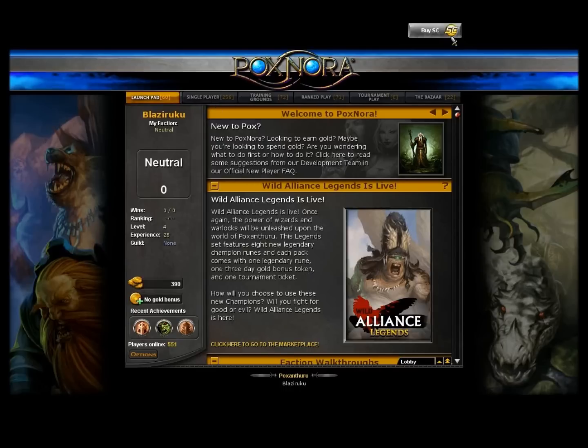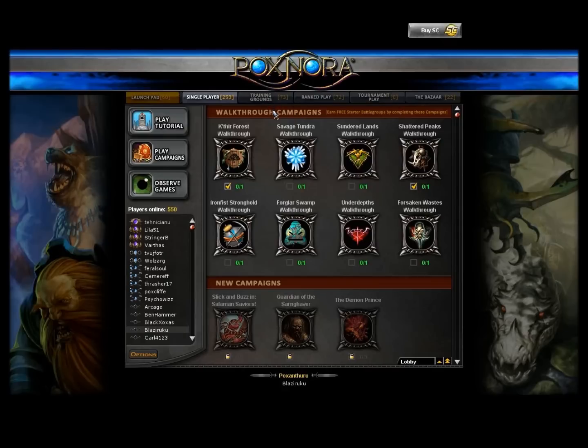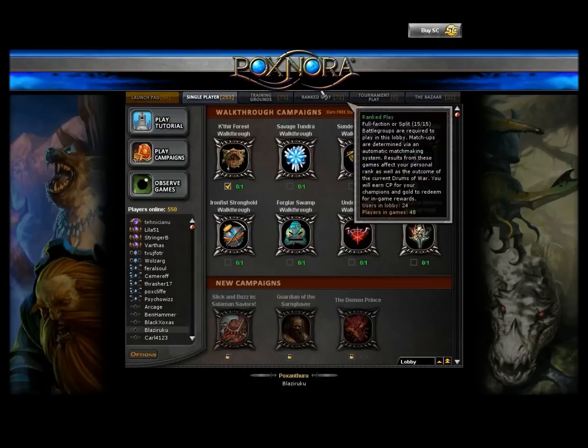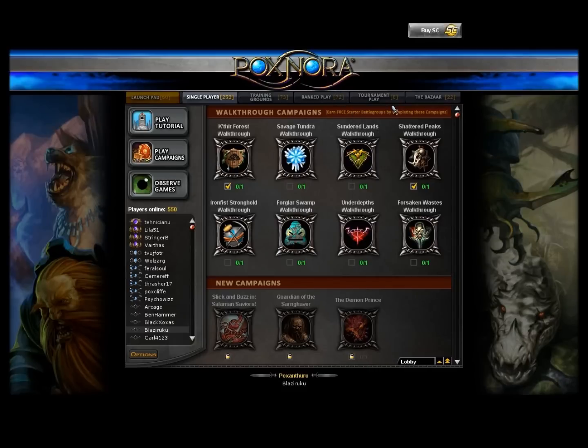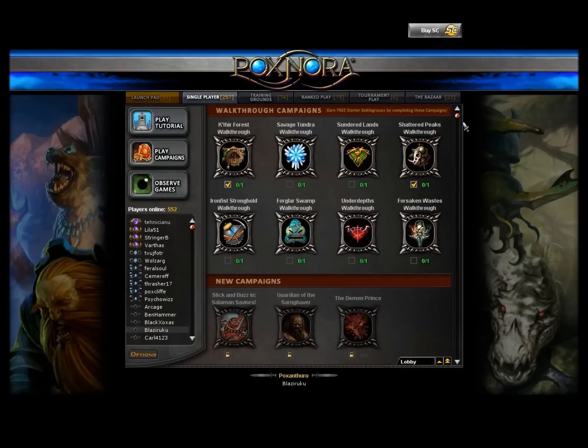You can buy runes for gold or Sony Online Cash, which you can buy in the store. So let's get into the game. There's single player training grounds for playing against others in unranked play so you can learn, and there's ranked play for competitive players. Then there's tournament play - though no one is organizing one right now - and the bazaar where people can trade and negotiate.